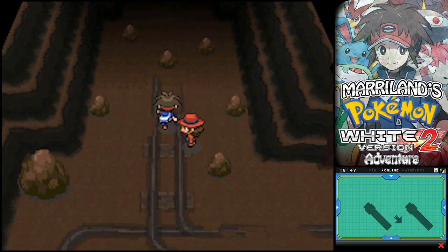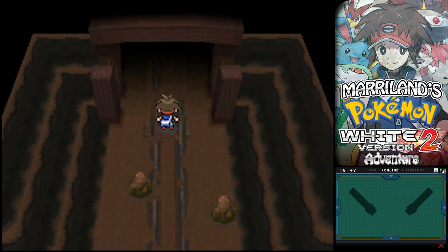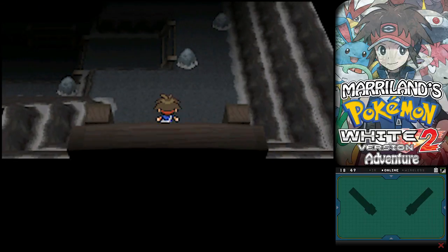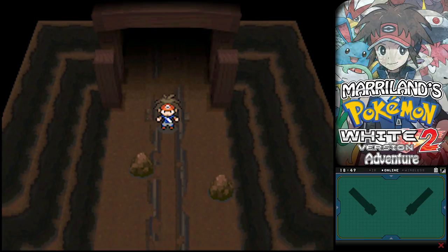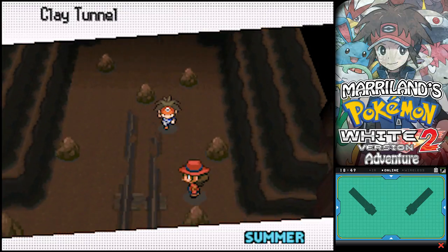Can I even imagine what's up ahead? I'm thinking it's Twist Mountain, but I may be wrong. Oh, I'm right! So this is the path to Twist Mountain. And we are going to check out Twist Mountain later.